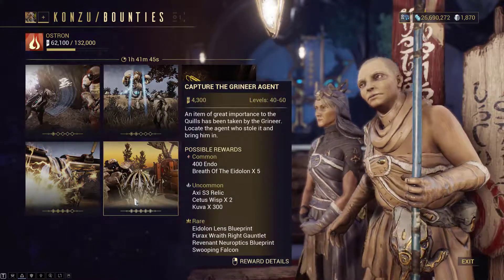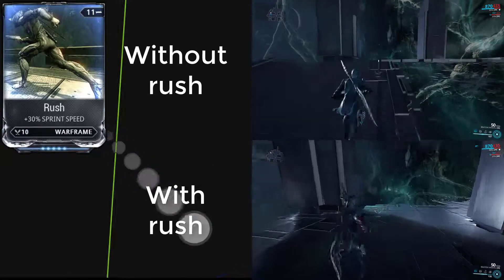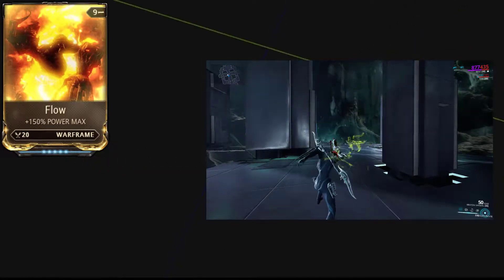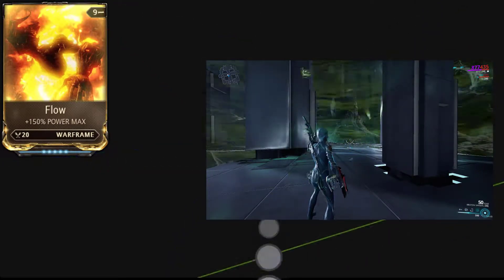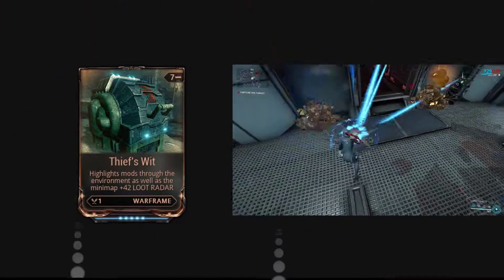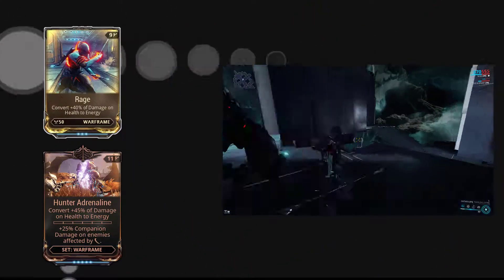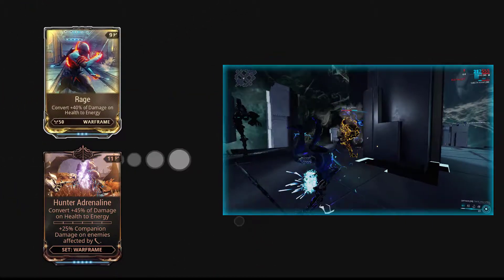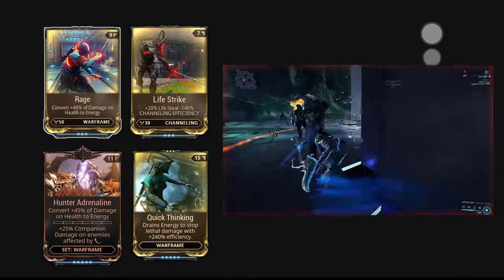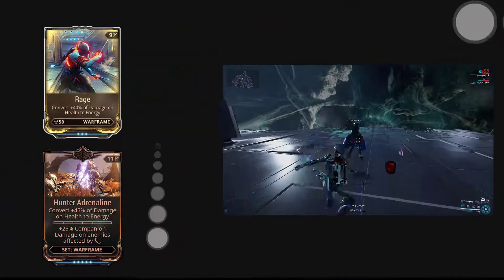Other mods you might want to consider are Rush — mobility is a key factor in Warframe that allows you to run past small corridors much faster or outrun enemies when in a tight spot. Flow increases your energy total; I personally advise running Streamline when you don't have much energy, or Flow when you have a warframe on your team that can supply energy. Thief's Wit allows you to find more loot and hidden containers around the map. Either Rage or Hunter's Adrenaline — both health-to-energy conversion mods — work great with Life Strike to regain lost health. Rage is the cheaper one while Hunter's Adrenaline provides a slight boost in energy gain.